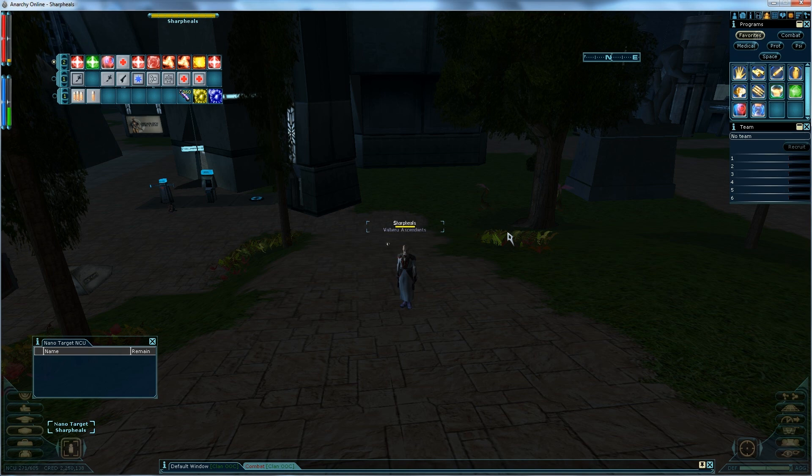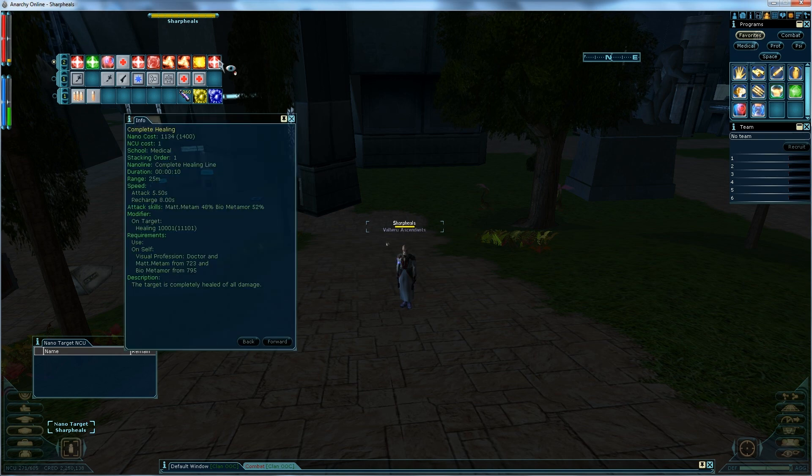Now that we've learned about the Adventurer, we're going to learn about the Doctor. The Doctor is the game's main healer and gets a complete heal. It only has a 5.5-second attack and an 8-second recharge, whereas Invocation of the Phoenix from an Adventurer had 13 seconds on both.